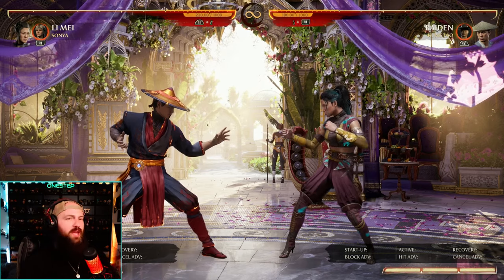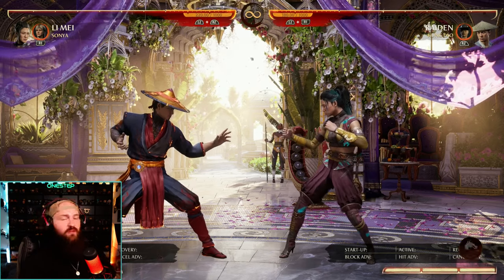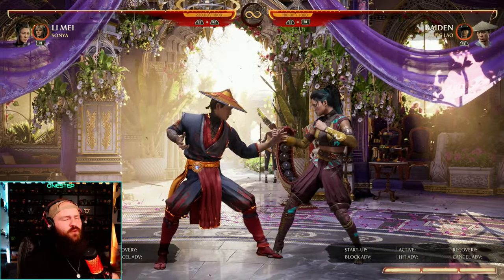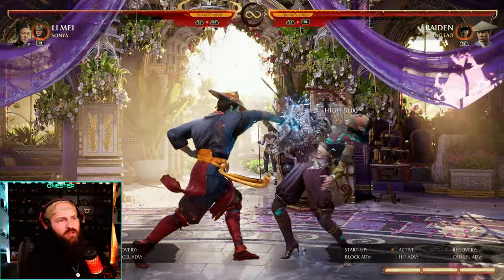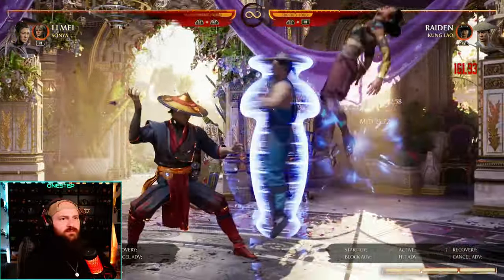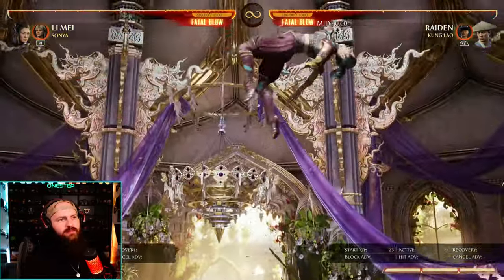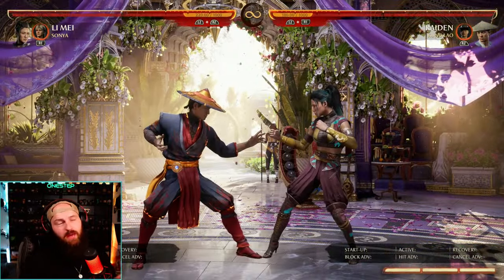It does use more cameo gauge the more you charge it, so keep that in mind. Forward cameo is a great combo extension move — it's a spin that pops your opponent up, allowing for either an air combo or continuing on the ground. If you time it right, it can also be an anti-air, not that you're always going to hit that, but it can happen.